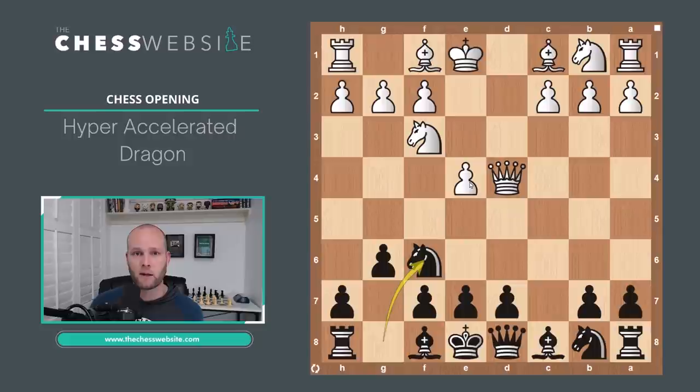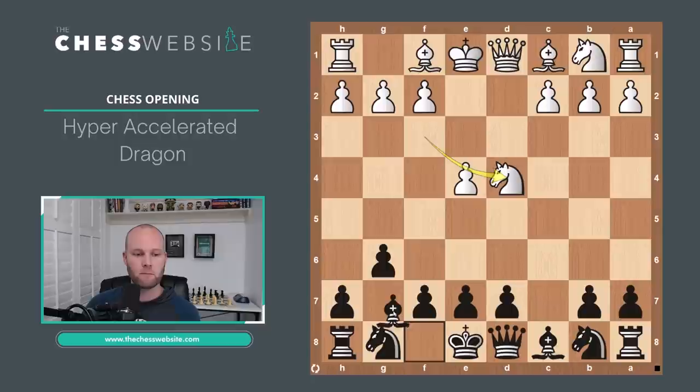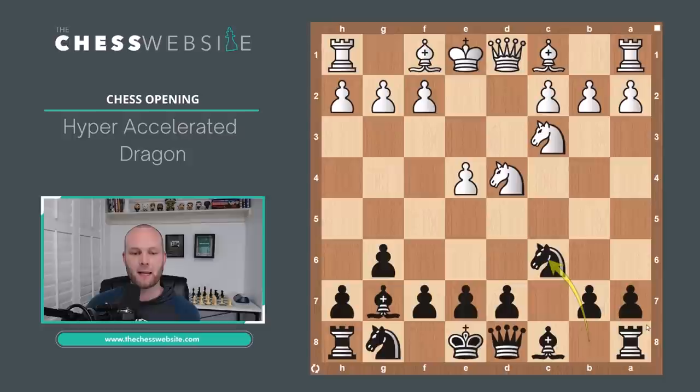There are a lot of variations in the hyper-accelerated dragon. If you want to see others, feel free to let me know in the comments. The first variation we're going to look at is after D4, the exchange, Knight takes on D4 and then Bishop to G7. White has two options: Knight to C3 and pawn to C4. We're going to be looking at Knight to C3 first, and Black's going to play Knight to C6.